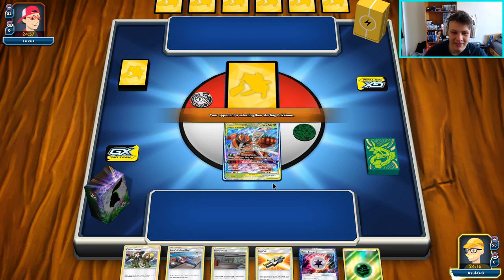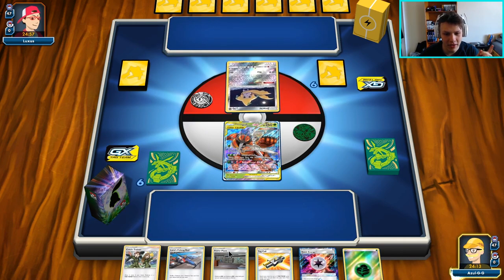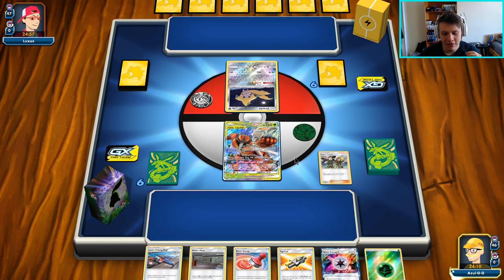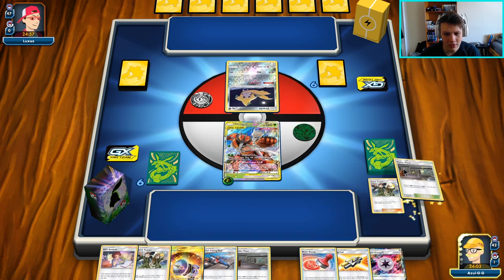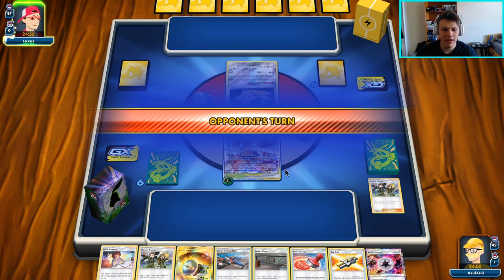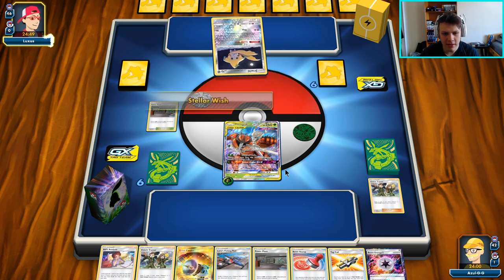Opening with the absolute ideal start here in the form of Coach Trainer as our first draw supporter. We got a Power Plant and we got an energy. Coach Trainer, by far our best opening supporter in this deck — just draws four raw cards, we can just get stuff. I'm going to throw a Power Plant out there and then go ahead and pass over to our opponent. Not a super particularly aggressive start, but I got some options for the next turn for sure. No idea what we're up against here.